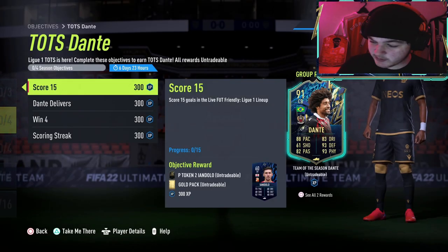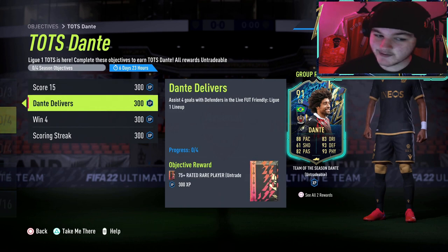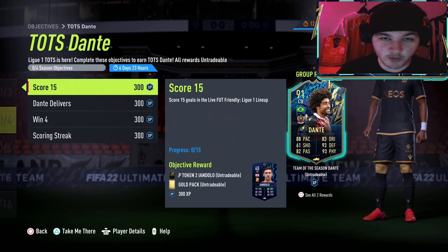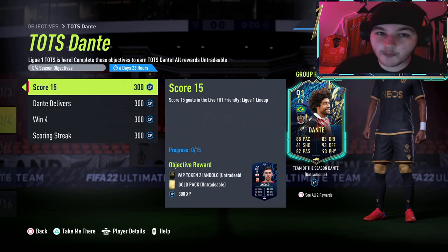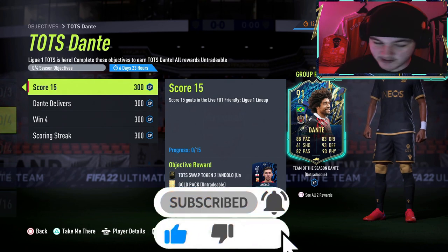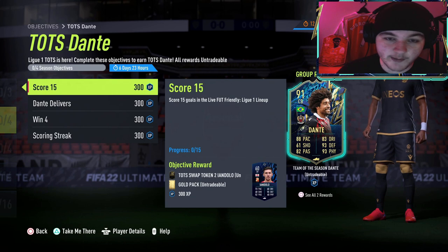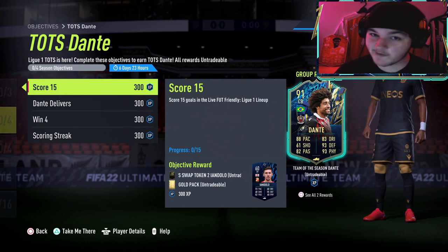For those new to these objective guides, essentially what we do is go over all new objectives EA release, whether they're pack objectives, player objectives, or so on so forth. We go through them one by one, giving you guys my tips along the way. Then the most anticipated part of the video, we build you guys a squad that you can use to complete this card. The squad is going to be cheap and affordable — maybe around 35,000 to 40,000 coins — for the casual players that maybe do not have insane Ligue 1 players in their squad or a high coin amount, then we'll obviously make that squad for you guys to copy, to give you a relatively usable team.